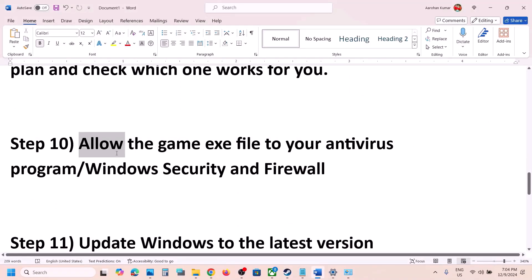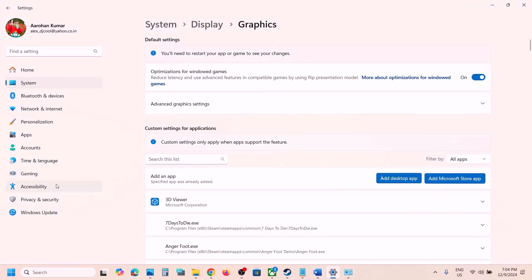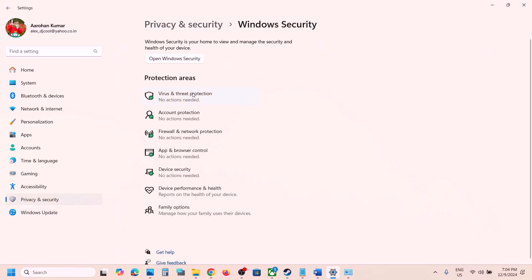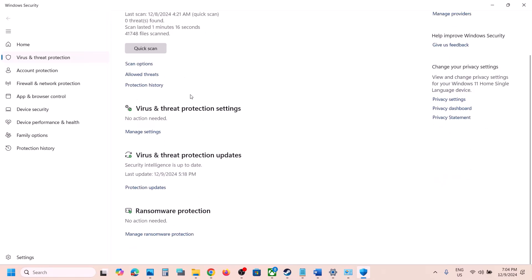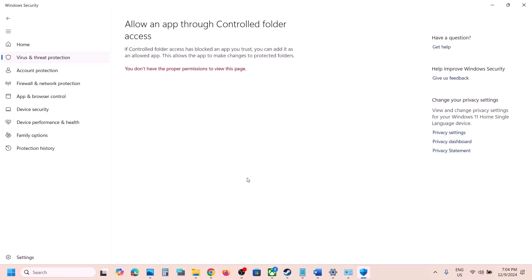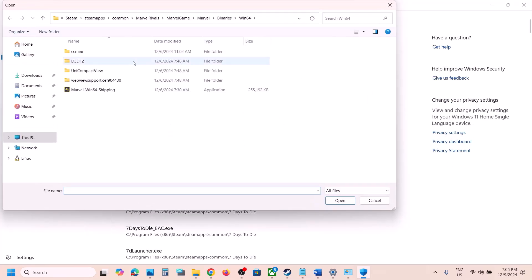The next step is to allow the game exe file in your antivirus program. If you have a third-party antivirus like Avast, Norton, Bitdefender, or McAfee, allow the game exe file. If you're using Windows Security, open Windows Settings, go to Privacy and Security (or Update and Security in Windows 10), click on Windows Security, then Virus and Threat Protection. Scroll down, click on Manage Ransomware Protection, then 'Allow an app through Controlled Folder Access,' click Yes, then 'Add an allowed app,' click Browse, go to the game installation folder, and select the game exe file.